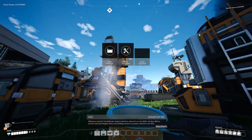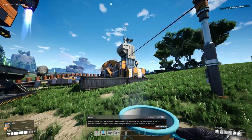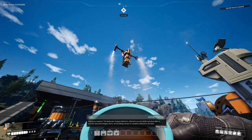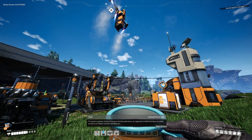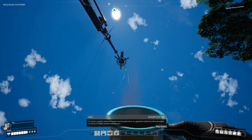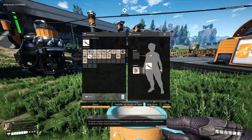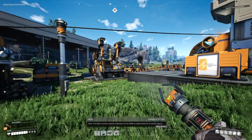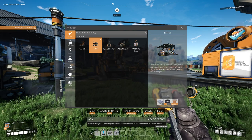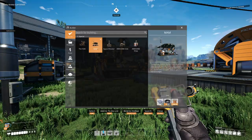Milestone reached! The Molecular Analysis Machine — referred to as the MAM — will allow it to provide new technologies, items, and buildings based on samples collected in the field. We'll probably want to build that first. An upgraded tool belt has been provided, as well as an object scanner and beacons. Note: the object scanner requires calibration via the MAM to enable detection of specific objects, so we need to build the MAM.